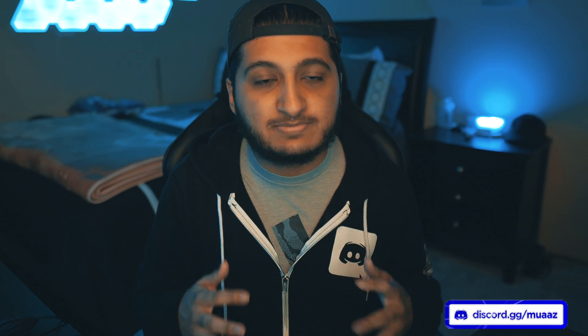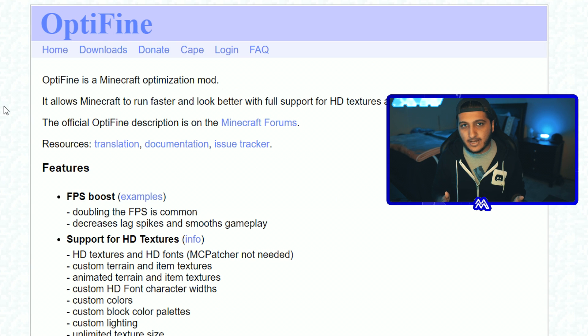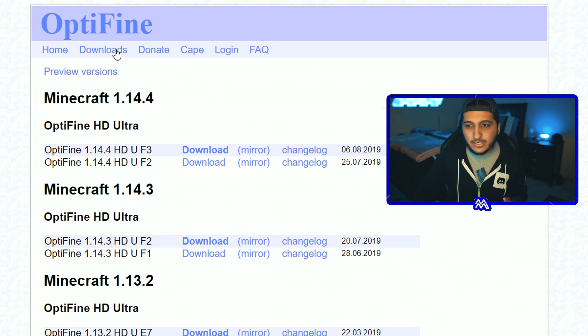Don't worry if you're scared about installing mods on your computer — I was like that too, so I'm going to make it as easy and simple to follow as I can. First things first, go to the description below and look for the OptiFine link, or just do a Google search for OptiFine and click the first link to go to optifine.net. From there, hit the Downloads tab.